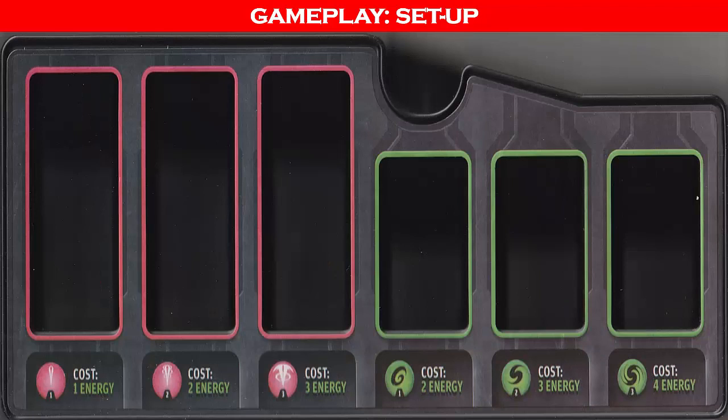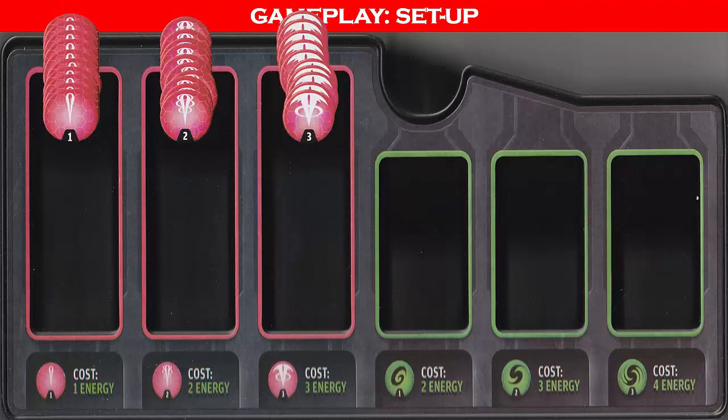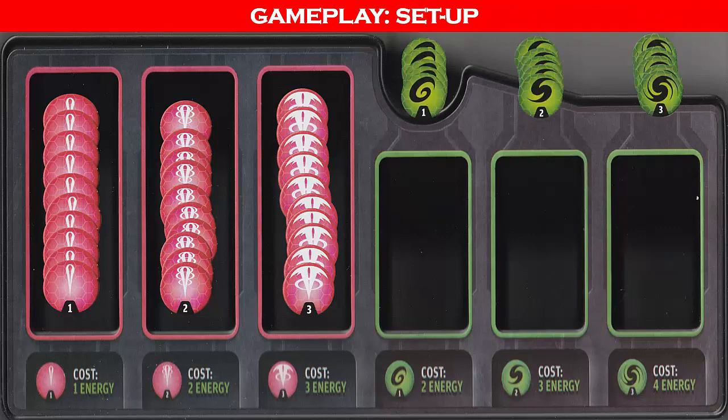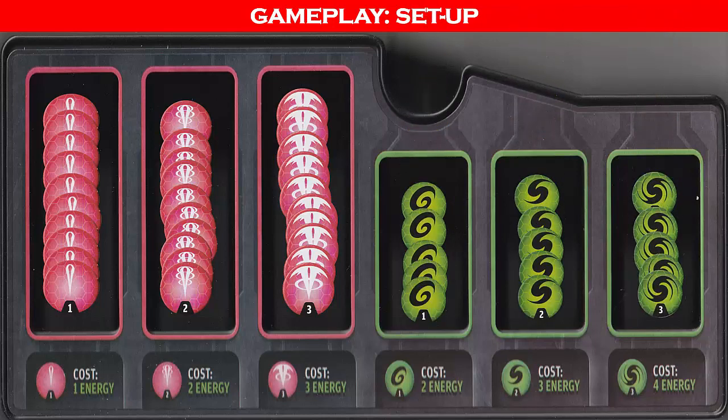The remaining spaces in tray 2 contain the power tokens that number 3 each. The costs listed on the bottom of the tray refer to the number of green energy tokens required to purchase one of these tokens. The second tray contains the red laser and green energy tokens available for purchase during the game. Place the red laser tokens in their corresponding spaces according to their values of 1, 2, and 3. Then place the green energy tokens in their spaces per their number designations, also 1, 2, and 3.